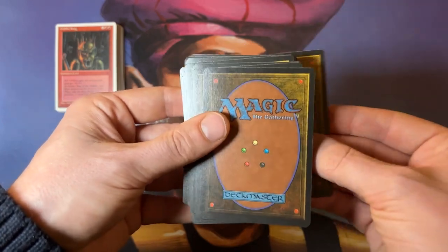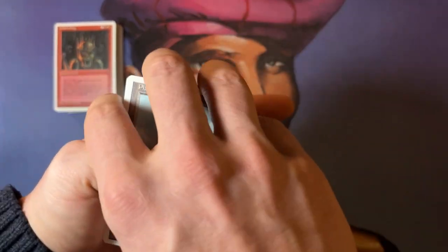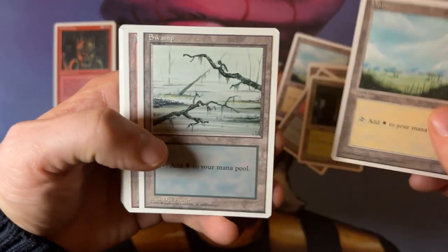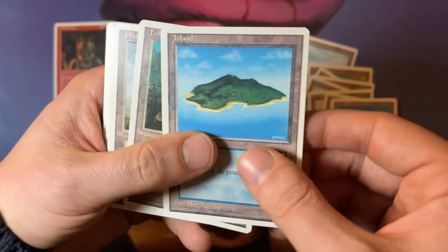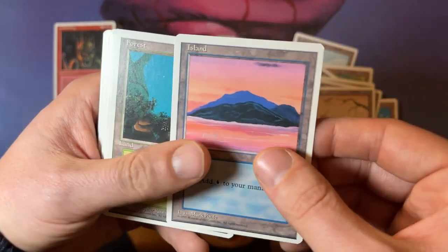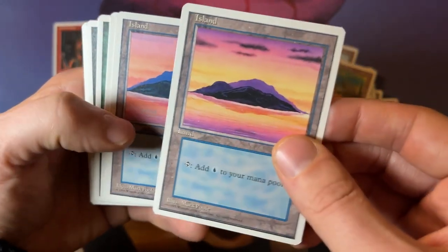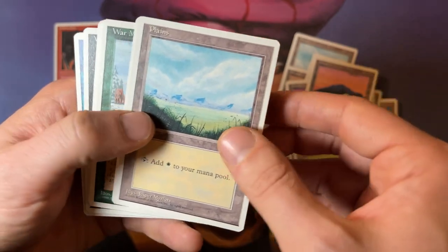Now we're going to get the rares: one, two, three. Going to turn it around. We've got our land pack again. This time I'm going to go a little bit faster because we just saw the lands. Let me know in the comments which one is your favorite basic land art. These are still my favorite basics, probably just because I'm old and I started playing with these. Some of the new lands are nice, but some also seem overly complex or too figurative.